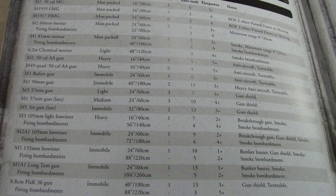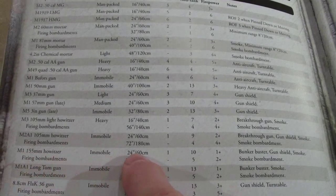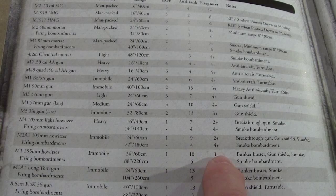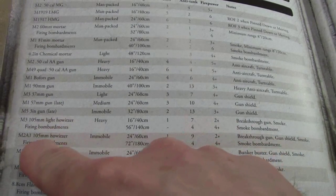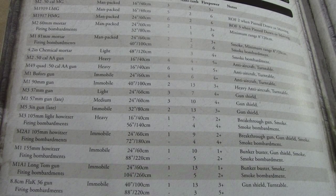Since we're looking at this book anyway, let's understand what's going on here. Let's do the 155s. So here's the 155 — 24-inch shot. You're probably going, that kind of sucks because a tank can do 32 inches. It gets one die, anti-tank 10, one-plus firepower — that's pretty good. It's a bunker buster. It's got a gun shield and smoke. It can shoot direct fire smoke, which we will talk about in this video.